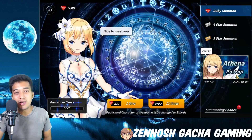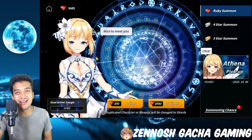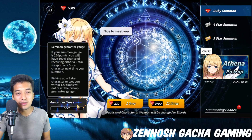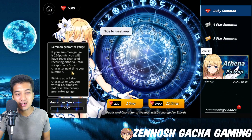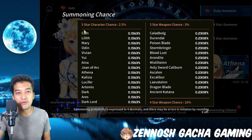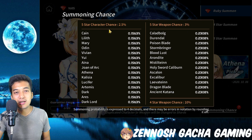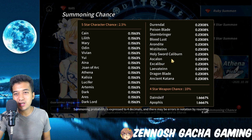Now let's do some summons. I'm still lacking some diamonds or rubies at this moment. There's a pity gauge as well — meaning if you do 120 summons, the next summon has a 100% chance of receiving either a 5-star weapon or a 5-star character. The 5-star character summon chance is 2.5%, and there's also a 3% chance for a 5-star weapon. It kinda reminds me of Epic 7 and also Genshin Impact.